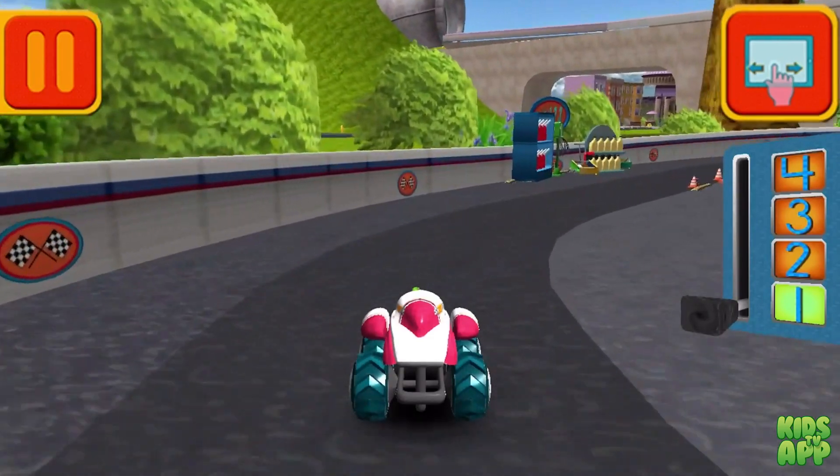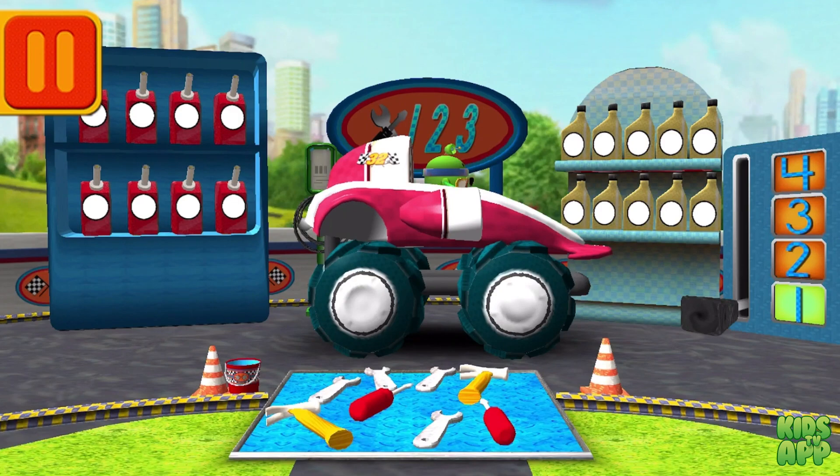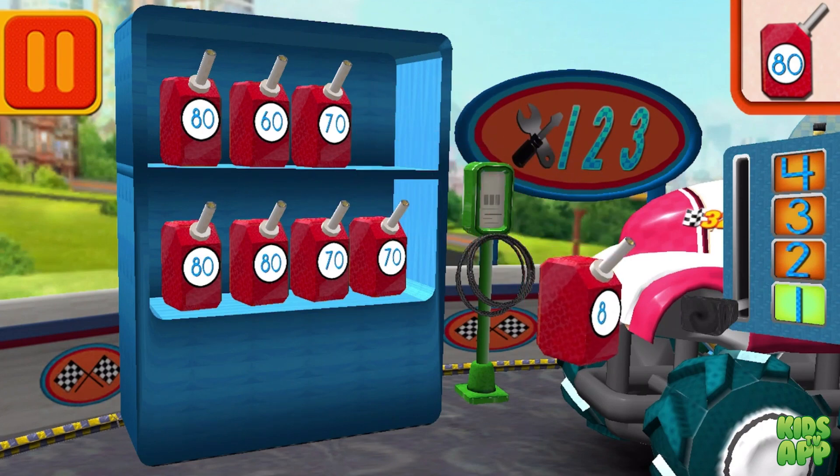Great coin perks! So we can get back to the track, we need gas cans with the number 80. Find the cans with the number 80 and drag them to your car.